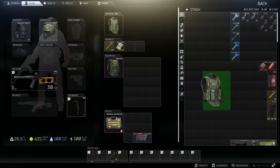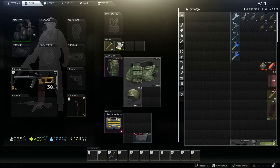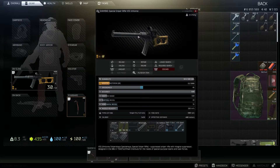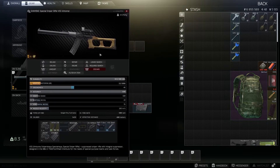To rotate items, just hit R — it makes sense, R for rotate. Also, to quick-loot attachments off of guns when you can't take the entire gun, just hold Control and click the attachment and it'll move it into your stash or backpack.